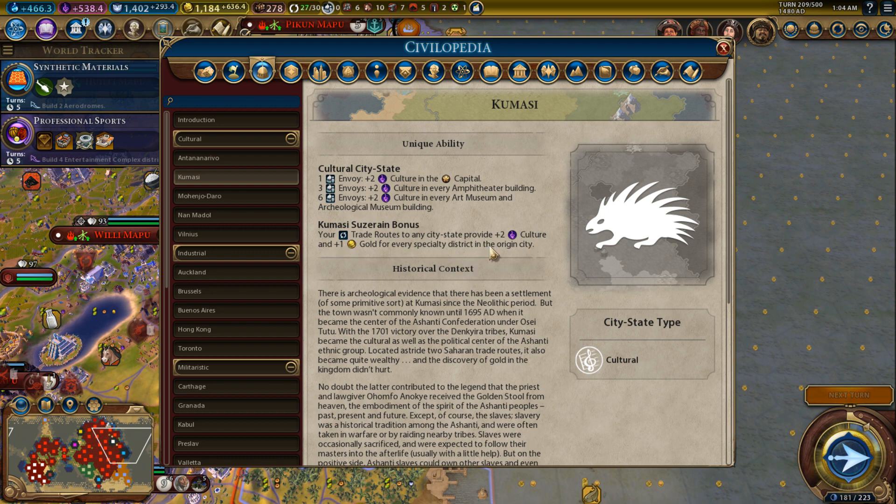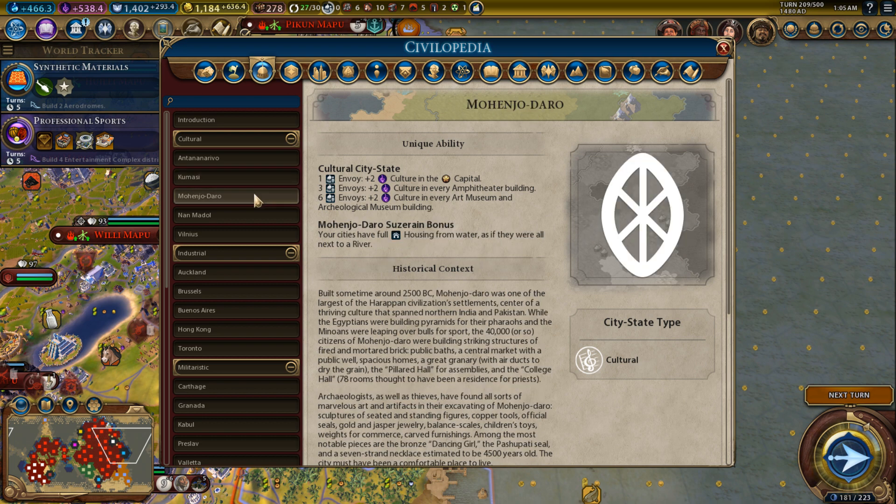Kumasi: your trade routes to any city-state provide plus two culture and plus one gold for every specialty district in the origin city. If you have four districts, that's plus eight culture and plus four gold. The problem is most of the time you don't want to send trade routes to city-states. You usually prefer to send them to AI cities for extra tourism, diplomacy bonuses, and alliance points. That's why Kumasi is not a great suzerain choice.